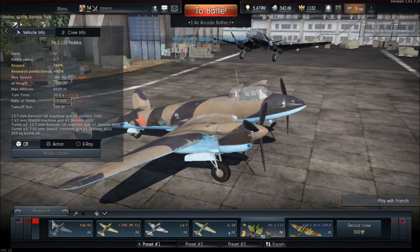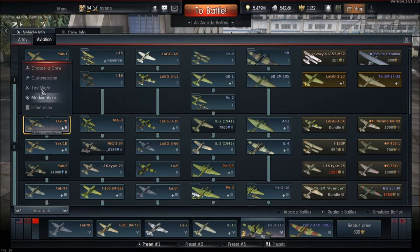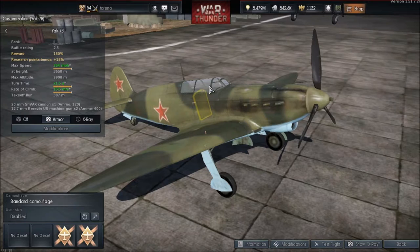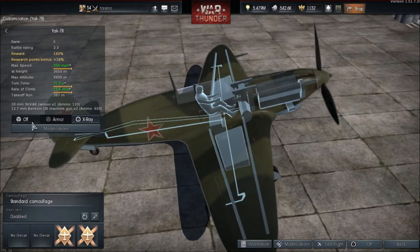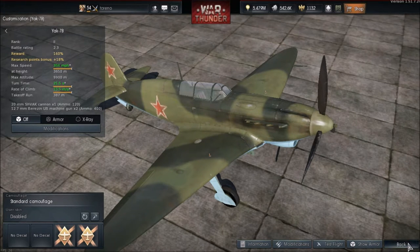Armour for the Yak-7B has been fixed — they removed non-existent armoured glass from the front. So Yak-7B pilots going head-on are going to be a lot easier to kill now. There's still armour at the back, but only about 8mm, so not great.